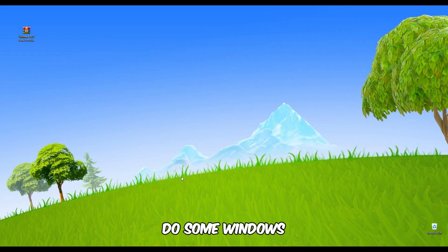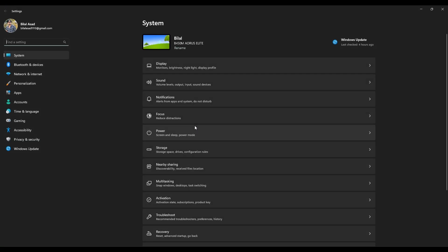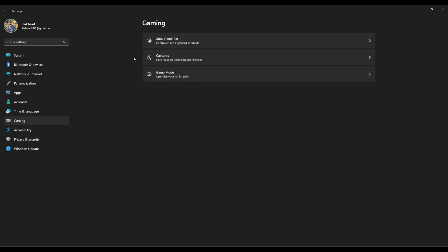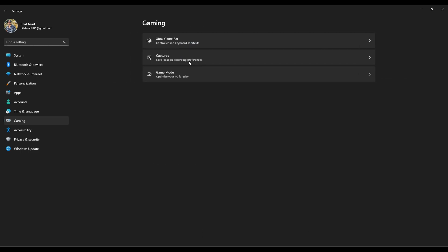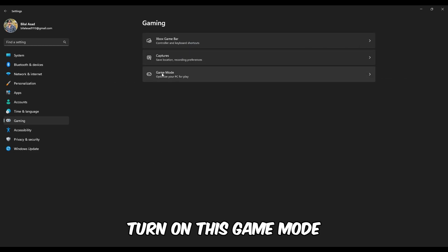Now we're going to do some Windows optimization. Go to Settings, then go to Gaming and open the first one — Xbox Game Bar — and turn it off. Now go back and turn on Game Mode.